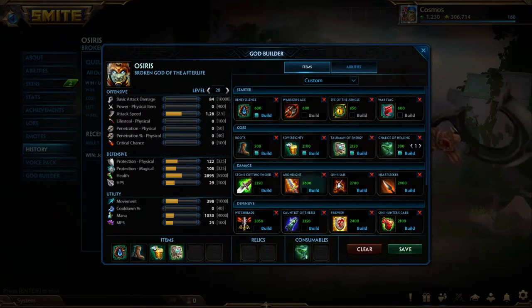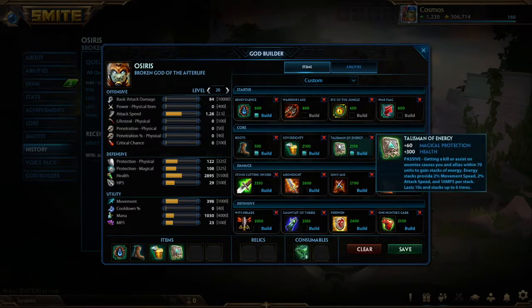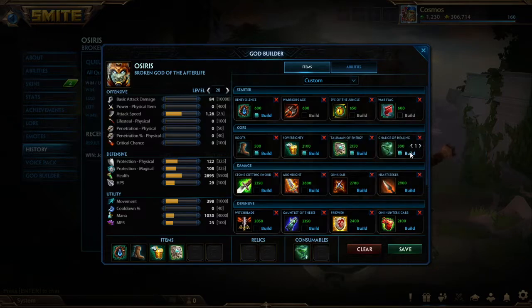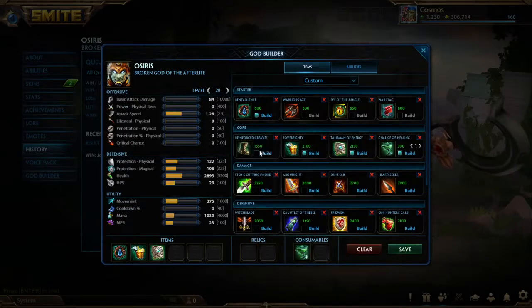The third core item is the Talisman of Energy — kind of like a sustain item but for mana. It'll basically give you infinite mana. It works extremely well in Joust because you're always grouped around the waves in a 3v3, so you're going to be getting those Talisman of Energy stacks very efficiently. You'll be applying the movement speed, attack speed, and MP5 to your team all the time. Get Sov and Talisman and you'll have full health and full mana all the time. The Chalice of Healing adds on to that sustain as well, which is why this build is just so effective. With those three items online, you are just so tanky and survivable — this build is super cheap: 2100, 2150, and 1550.